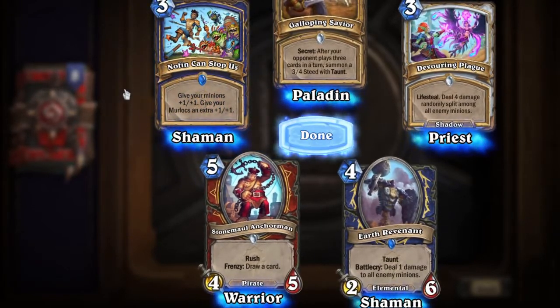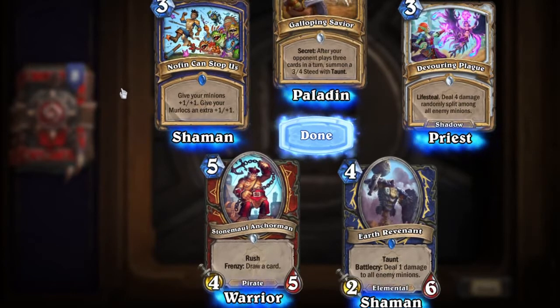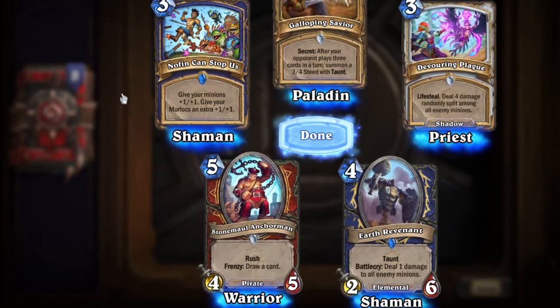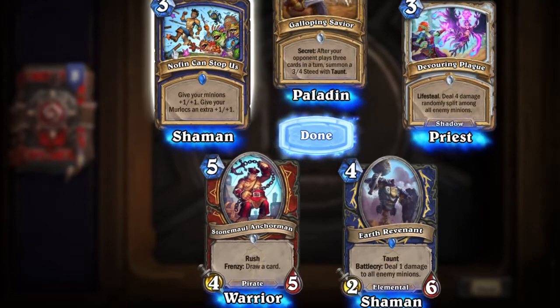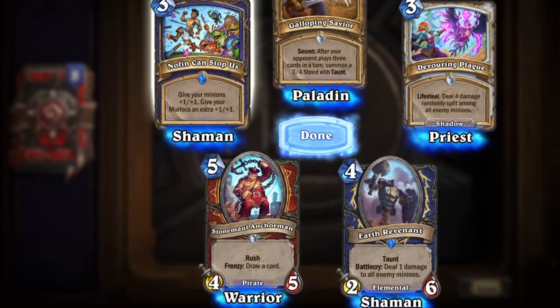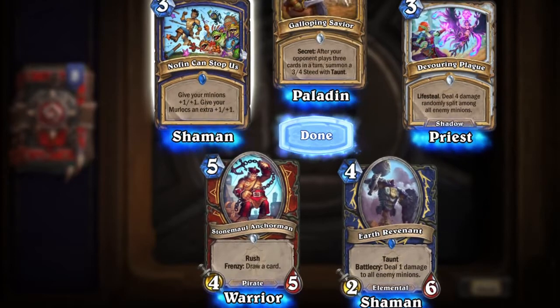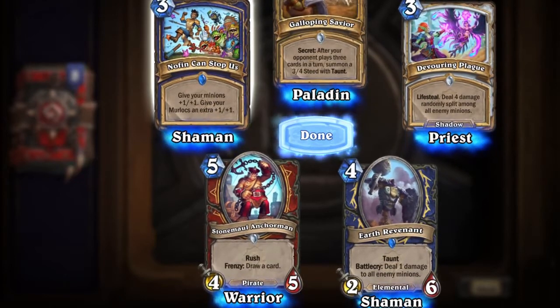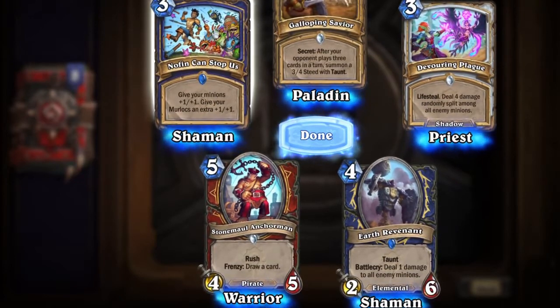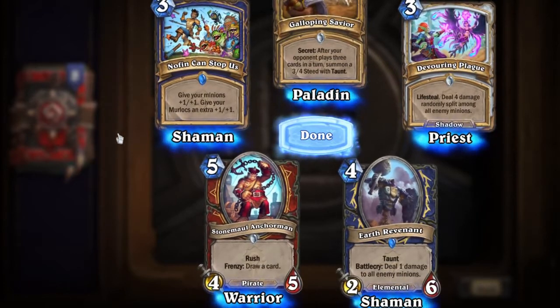And our other rare card is No Fin Can Stop Us! Give your minions plus one plus one. Give your Murlocs an extra plus one plus one. This might be the best card I've seen today. So we've got this woman running away in her nice little boots, with a horde of Murlocs including a ninja Murloc up top, chasing after her and throwing weapons at her. No Fin Can Stop Us — I love that.